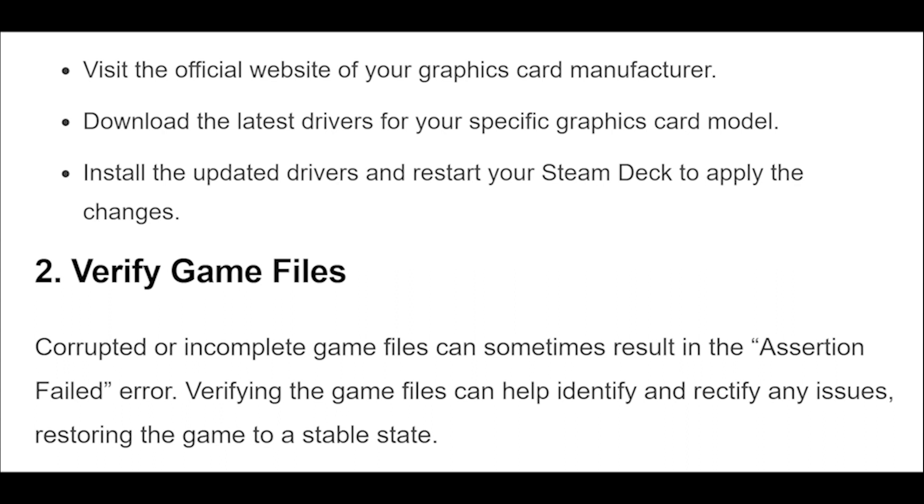Visit the official website of your graphics card manufacturer and download the latest drivers for your specific graphics card model. Install the updated drivers and restart your Steam Deck to apply the changes.